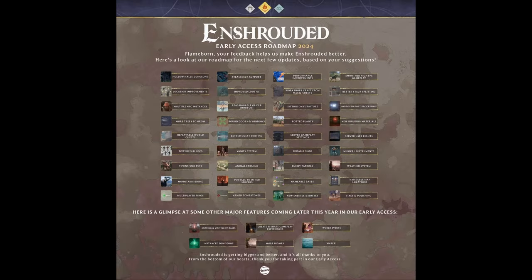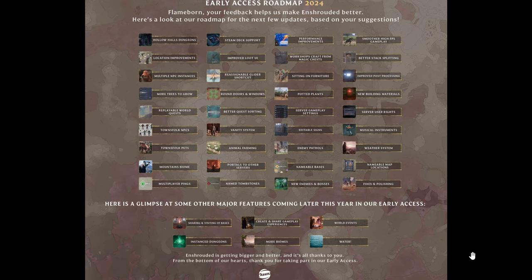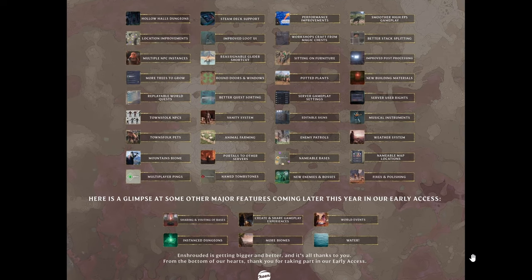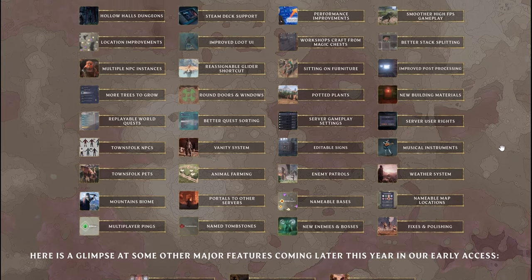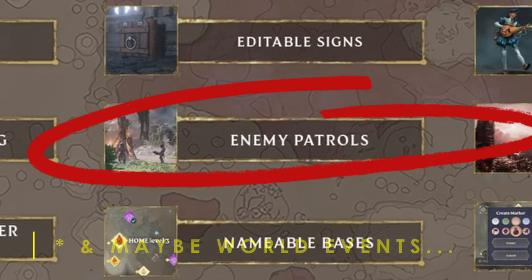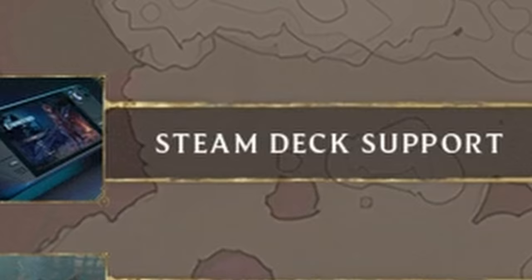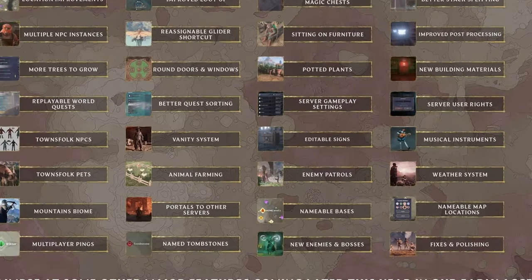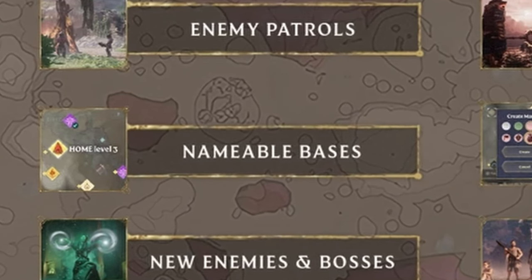The roadmap that King Games put out earlier this year seemed really ambitious to me — really ambitious. But looking at what they've done so far and what we know is coming in the Frozen Frontier update, it seems like there's actually a realistic chance that they're gonna meet it. Has that kind of thing ever happened before? I think the only thing here that they haven't done already or heard something about is enemy patrols, which may be part of the new NPCs moving around the world. Steam Deck support is the last I heard they're still working on. Nameable bases seems smallish, and I wouldn't be surprised if it's included here.